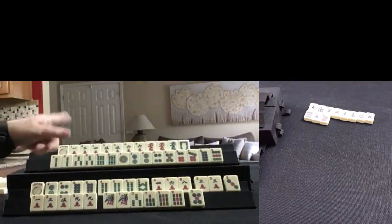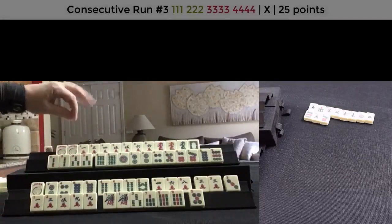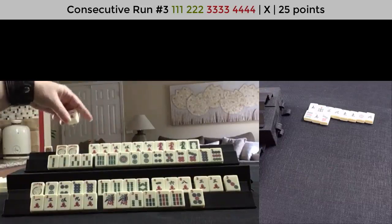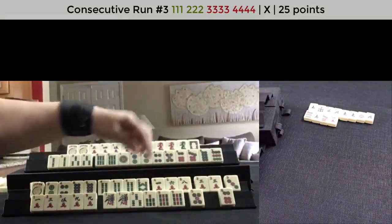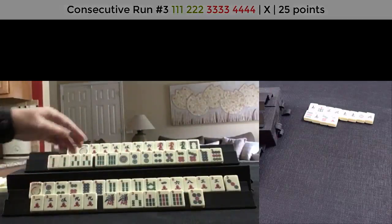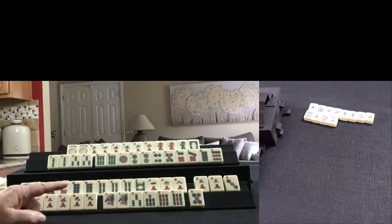So we're going to have to make some choices for both of these players. Joker — very nice. Now we have 2, 3, 2, 3, 4, 5, 1 — this 1 I think can go. Let's discard 1 crack. We drew a 6 dot — that's 2, 4, 6, 8. There are lots of 1, 3, 5 in here. I think we need to make a choice — let's let the 3 dot go.